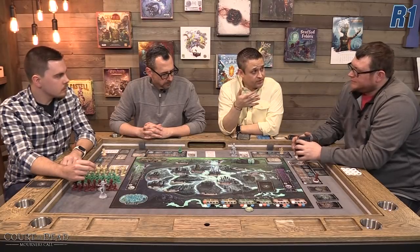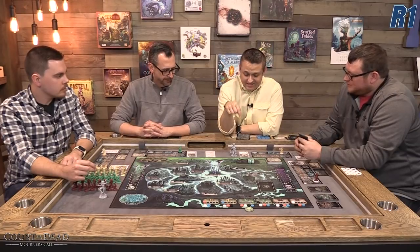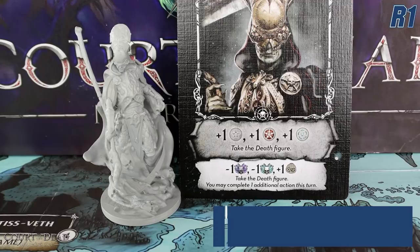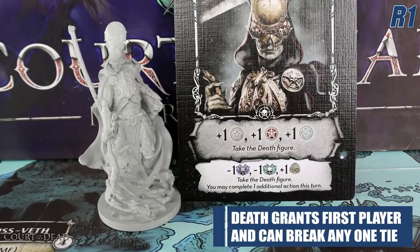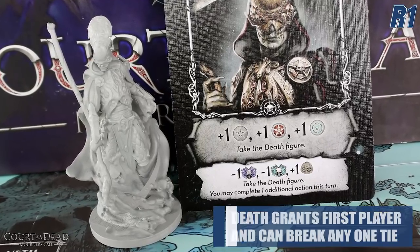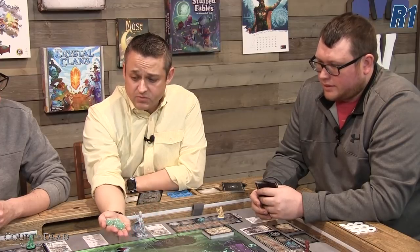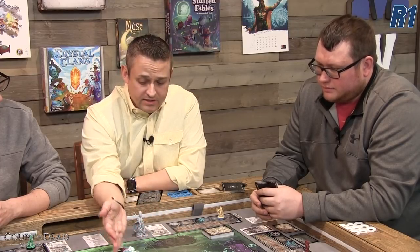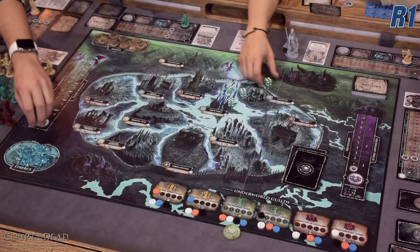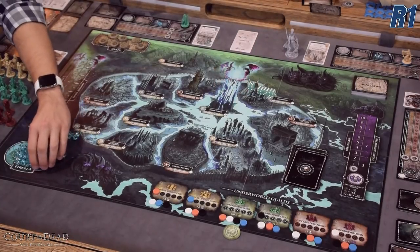We've done the basic setup — let's talk about the steps in the game and play through the first round. The very first thing is picking a starting player, which was me, and I get the death figure. The death figure makes you the first player and lets you break one tie per round in a specific area control location or one of the guild areas. Then the first player rolls a number of dice equal to the player count — with four players we roll four dice, getting 23 etherea.